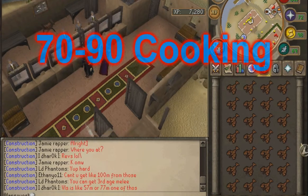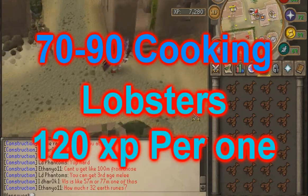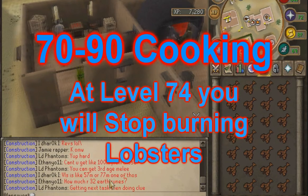Levels 70 through 90 will be lobsters, and they provide 120 experience. At level 74, you will never burn another lobster.